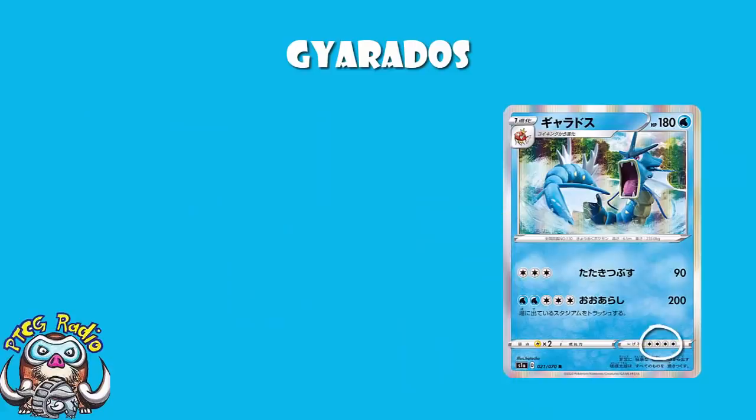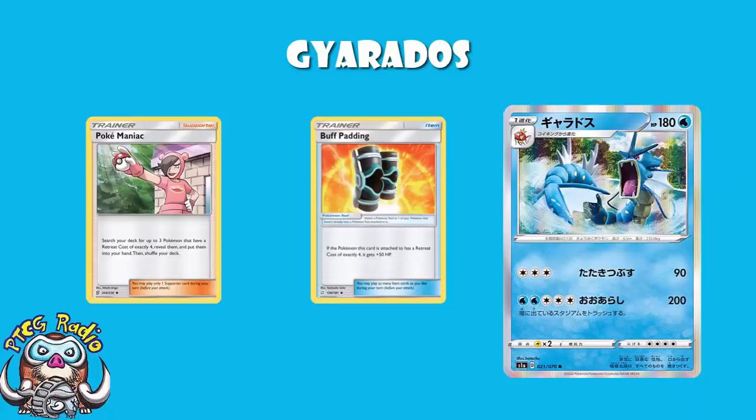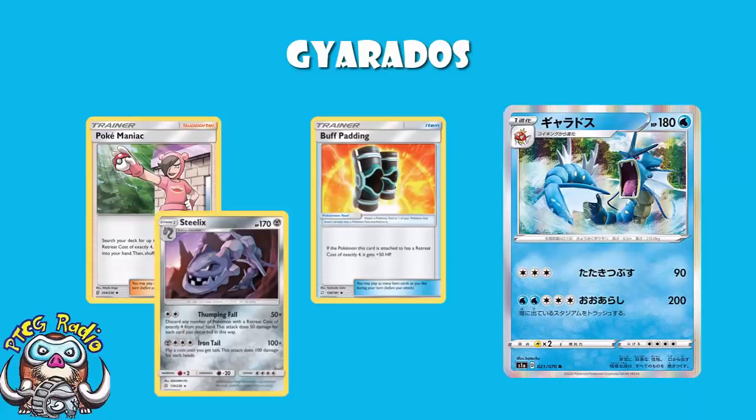Retreat cost of 4. Buff Padding puts you up to 230 HP — that's gigantic. You can search it out with Pokemaniac, and you can even use it to do more damage with that Steelix we mentioned before.